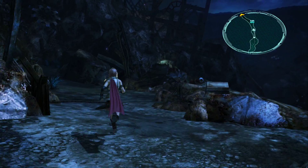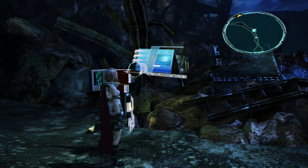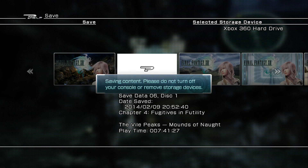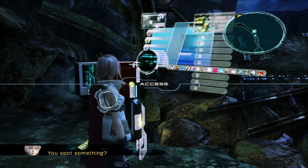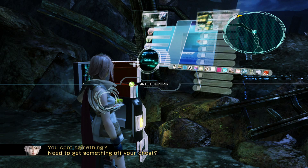The new party is Lightning and Hope. Lightning says there'll be more soldiers — they should keep moving. Hope asks if she's worried about the others; she's sure they got away. Hope says he needs to be stronger, and Lightning tells him to call her Light. Their plan: through the Gap of Whitewood to Palompolom, find transport to Eden. Go ahead and save your game at the save point — and that concludes this episode of Let's Play Final Fantasy 13. See you next time as we continue through the Vile Peaks.